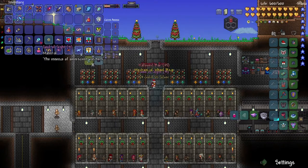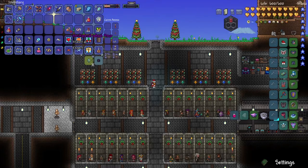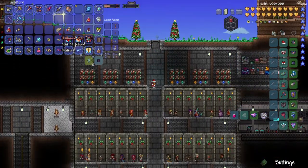Let's actually open the treasure bag. We got 31 Souls of Sight, Harvester parts which are useless for me now, a Mechanical Wheel Piece — I need all three of those to actually make the cart — and 35 hollowed bars, which I'm pretty sure is more than usual. So no new weapons, but I'm sure we can make some stuff with these hollowed bars.